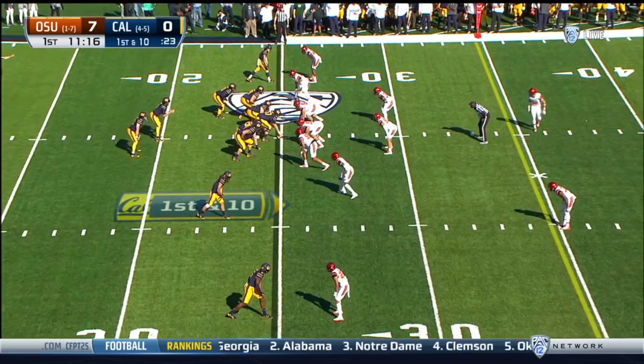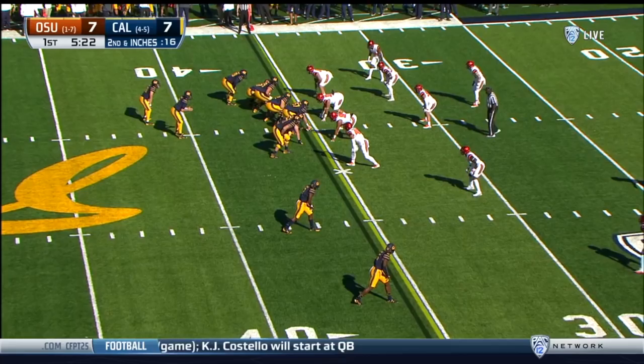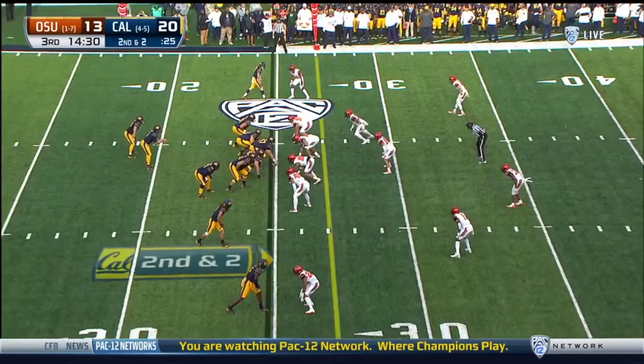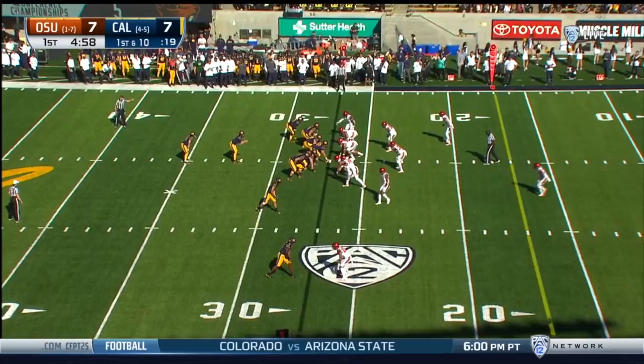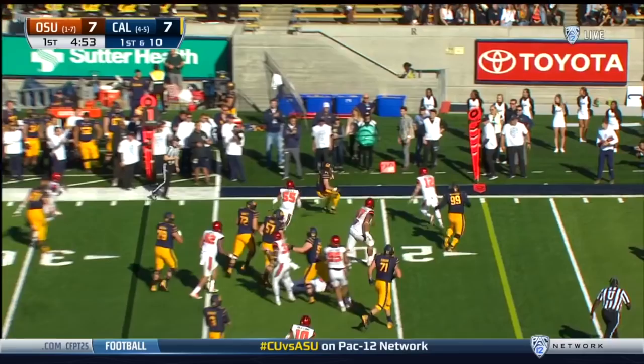From these plays we can see that Baldwin schemed up a really nice game plan on the ground. We've seen four different plays, all out of two-back sets, but using four different blocking schemes that allowed us to attack different parts of Oregon State's front. This kept them from being able to key on any one part of the formation and allowed us to stay unpredictable, getting Laird over 200 yards. Hopefully with the extra week to prepare he'll be able to do the same thing to help us get bowl eligible, beat Stanford, and get the axe back. Go Bears!